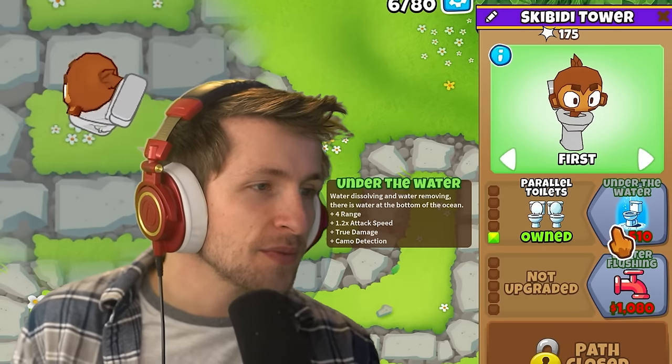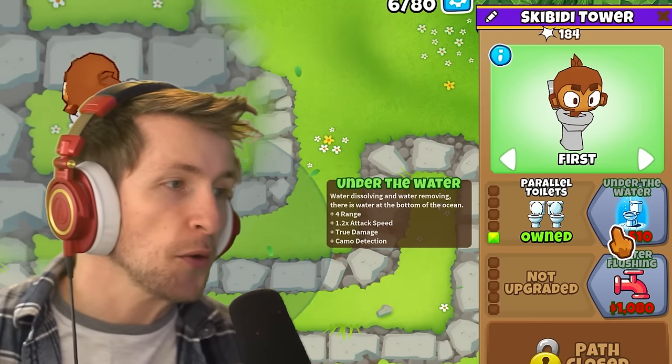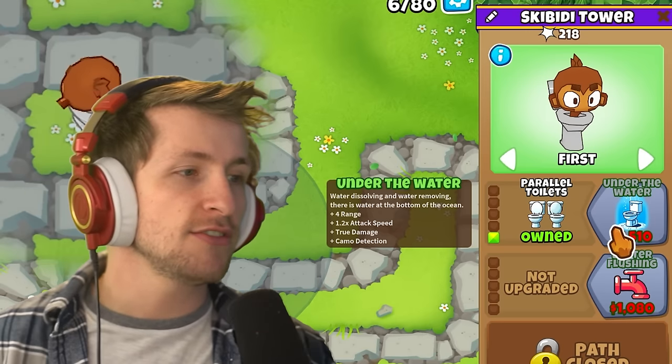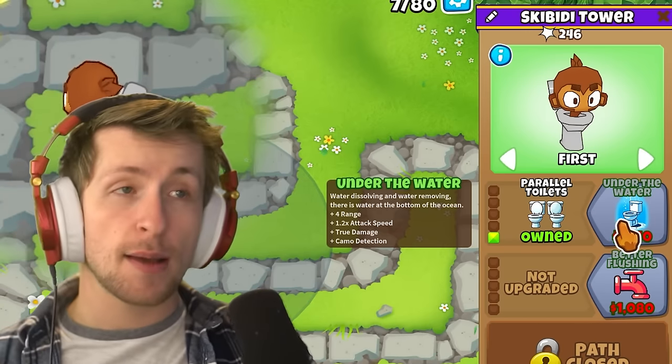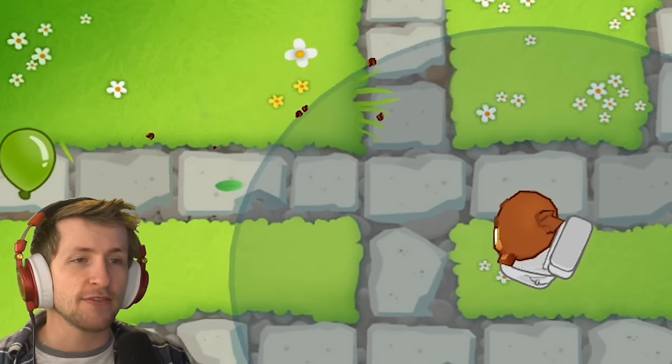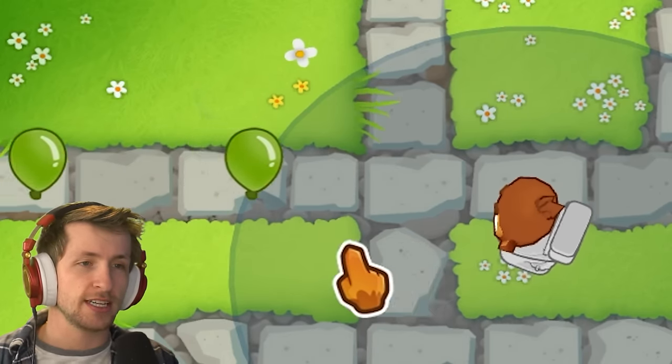Under the water: water dissolving and water removing. There is water at the bottom of the ocean, so this gives you range, attack speed, and true damage plus camo detection. Or do we get Better Flushing? He becomes way better — I love that he just shoots himself out of the toilet!